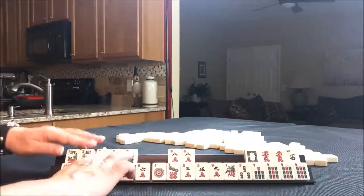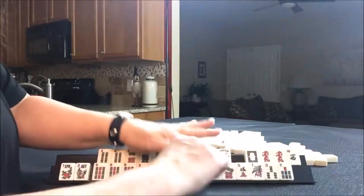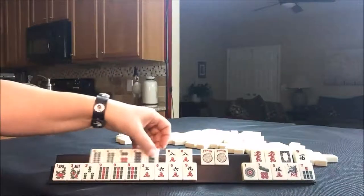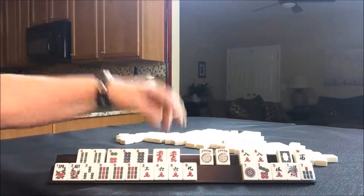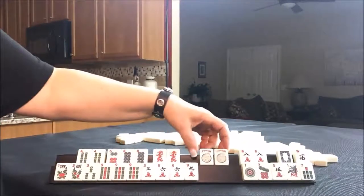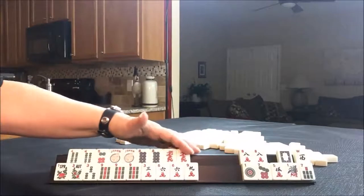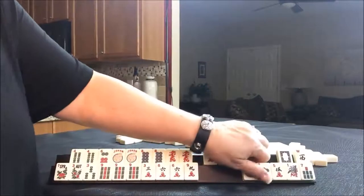Let's see if we did maybe a three-six-nine hand, see if we can make something work. Two-four-six-eight with red — we need two bams for sure. There's a gap there, a big gap. But we could use these to help get us to the six and the eight and maybe even the dragon. We need a two bam desperately — there's a big gap there, so that's definitely going to be a risk.